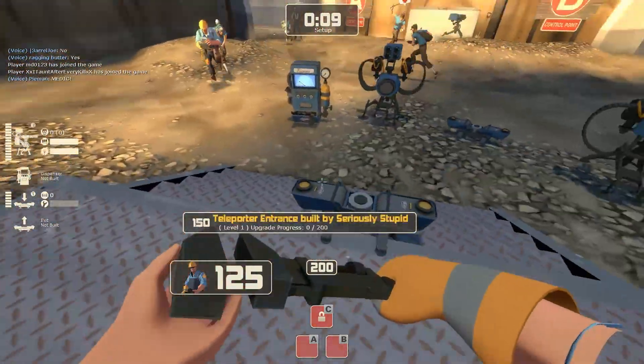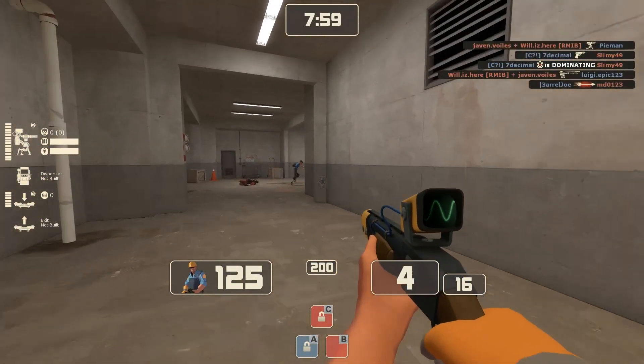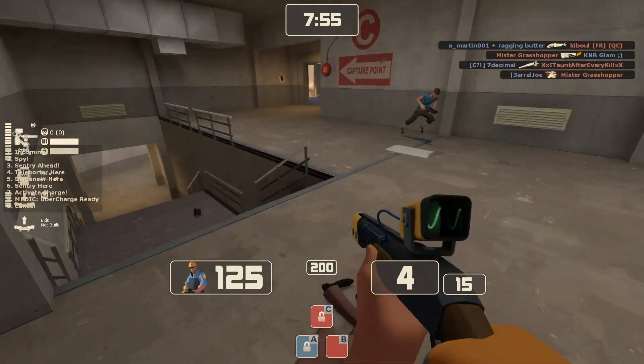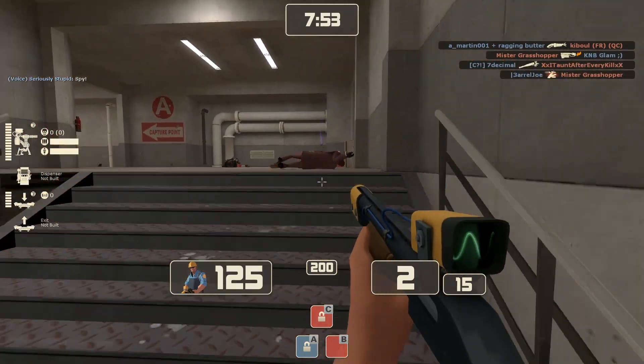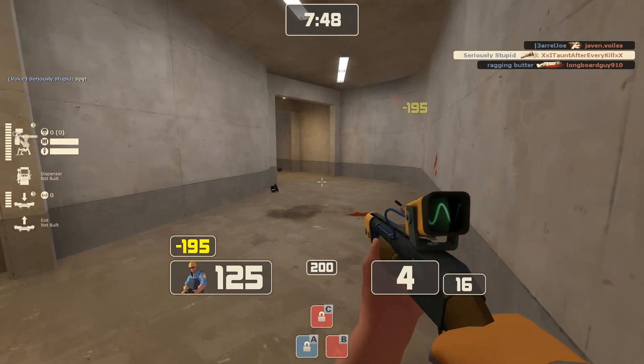First of all, there's the hallway to the left that leads to point C from point A. This section usually goes unchecked since it's a slightly longer distance to reach point A if you are on red, however it's not without its occasional visitors. I ran into a dead ringer spy right here, but managed to smash him in the face after I accidentally bumped into him.